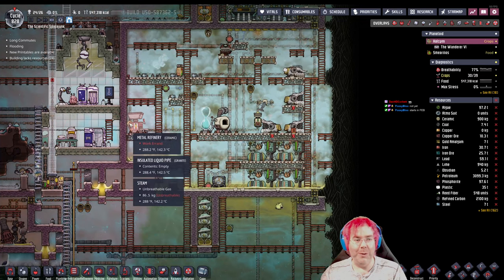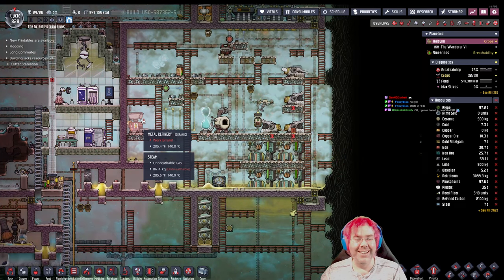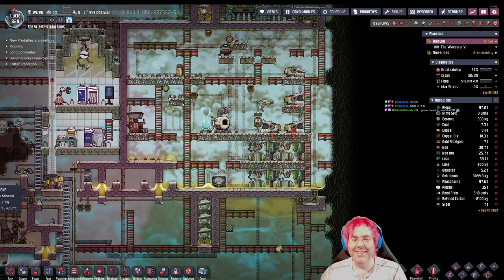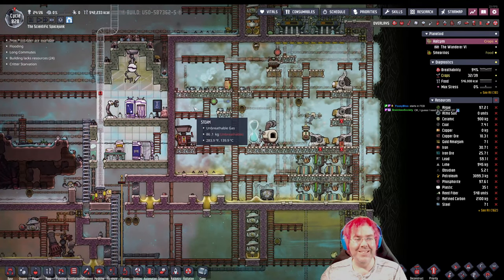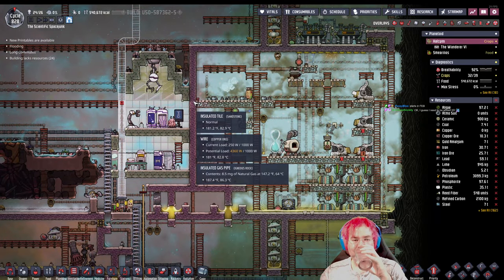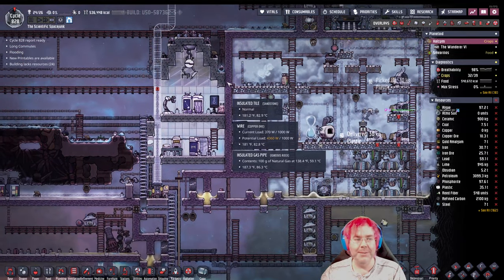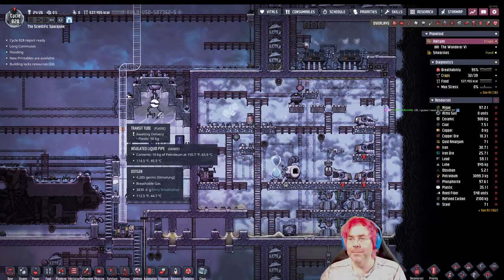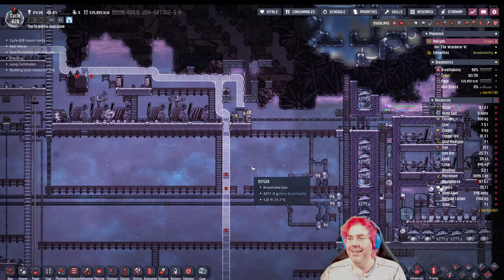We have seven tons of steel in the meantime. Brainless says okay, I guess I need to be at it. It's an appropriate emote to use to join a giveaway — is the fox holding a present?